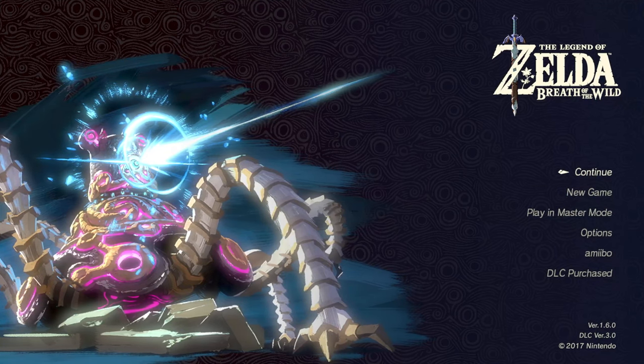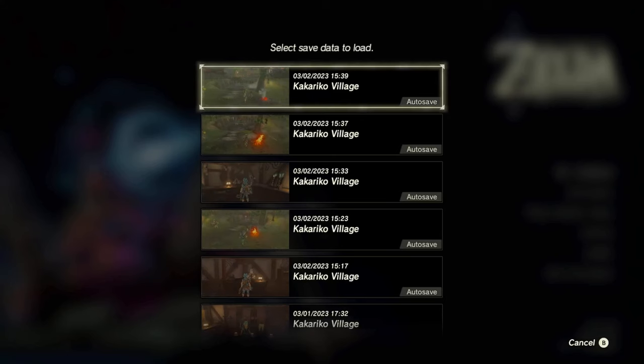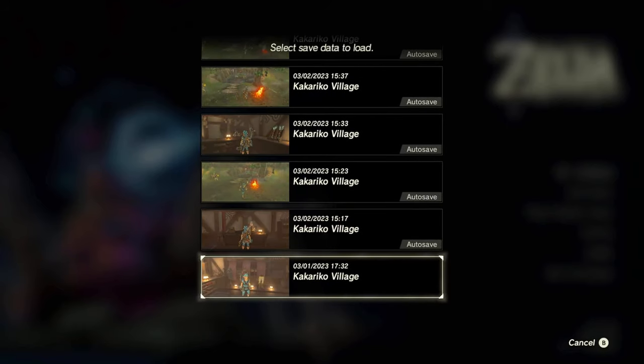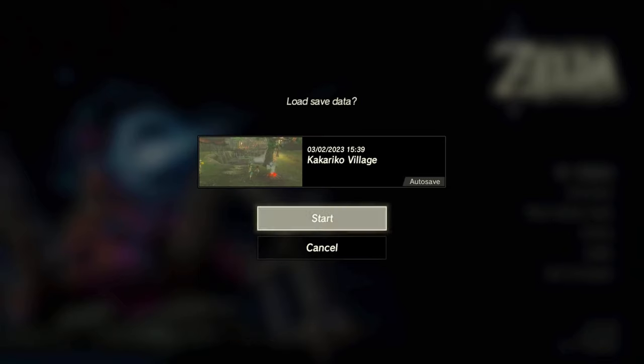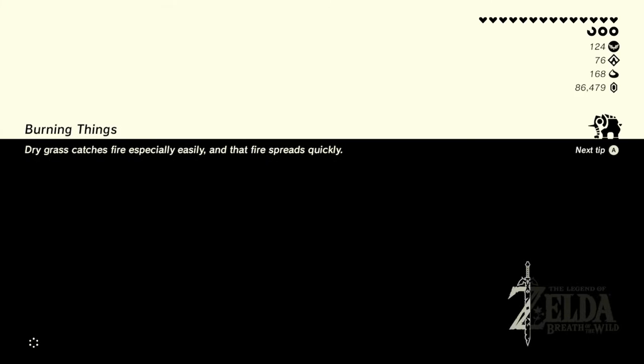Now we're going to get into it. I'm going to start off with my normal mode and play with my auto save, because ideally you don't want to mess with your hard save on your normal mode. Generally speaking, this one's untouched — there's no glitches, none of that funky stuff going on. I'm going to load my auto save. We're going to take our time, we're not going to rush. I'm not going to speed through the video and end up having to replay it 20 times.